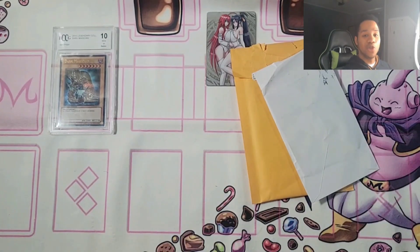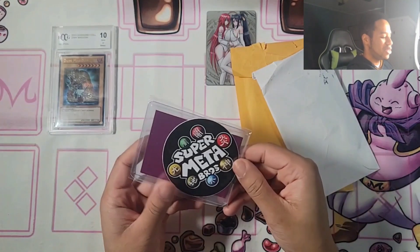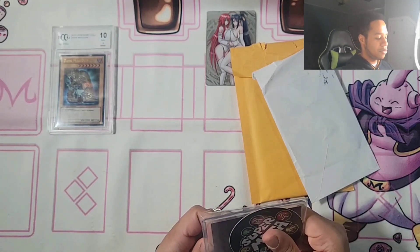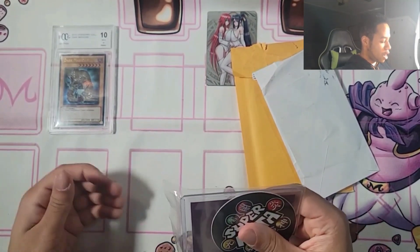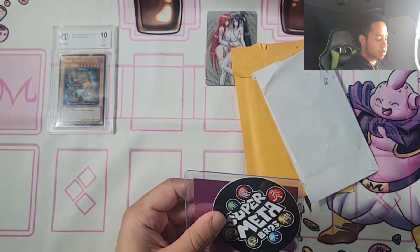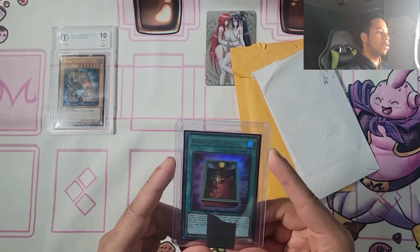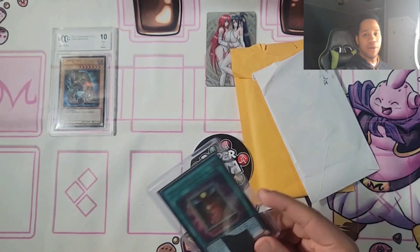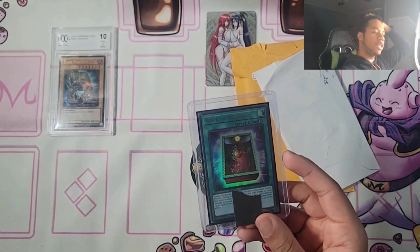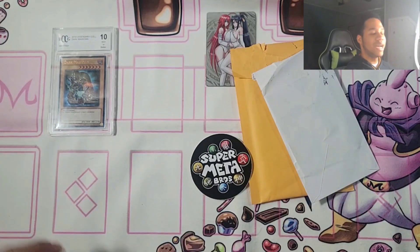Two more things until we get to the huge mail. This is from the Super Metabros on Instagram and YouTube. They sent us one of their stickers — really cool. Soon I'll be sending business cards to people who claim stuff from me in giveaways. They sent us Book of Eclipse. This card is really good in the meta right now against Kashtira and other decks — just being able to flip things face down. Of course, if you can clear them by the end phase, great; if not, they come back up and draw a card for every monster flipped. Thank you, Metal Bro Jake, for sending it.